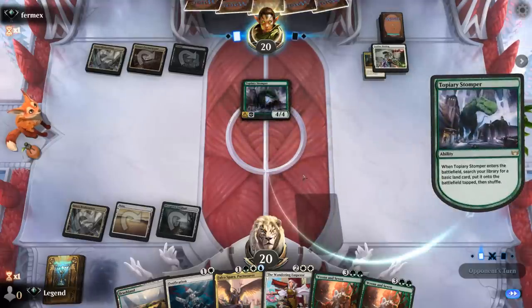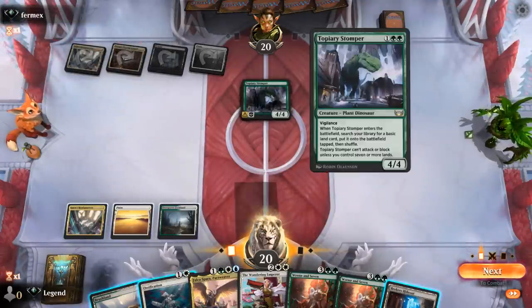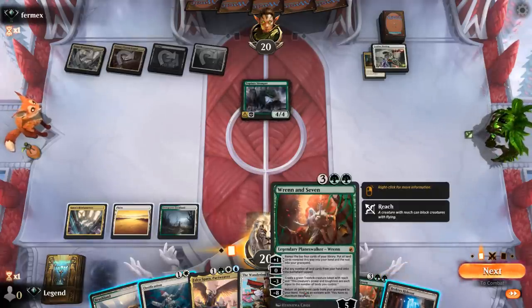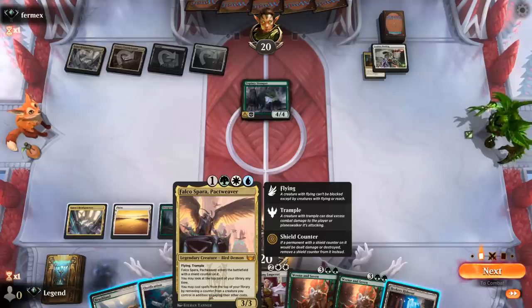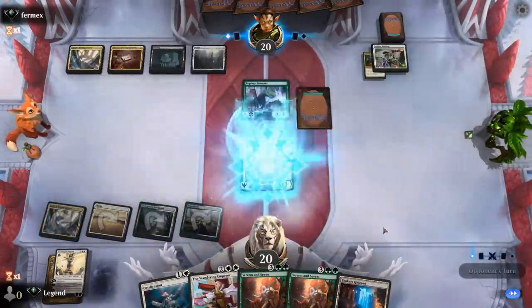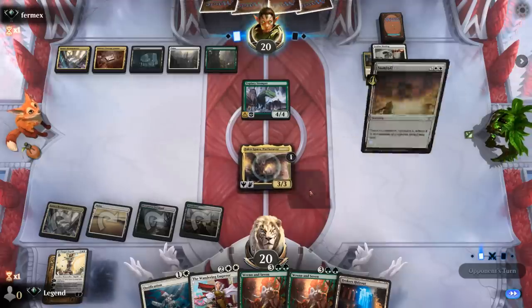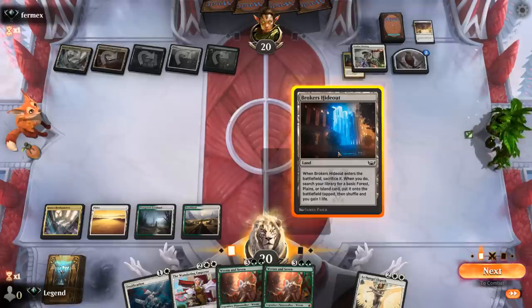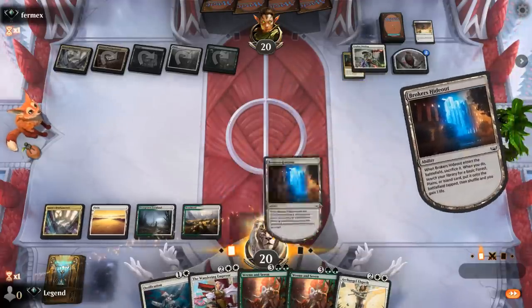Stomper will ramp, and then we might see Invasion of Zendikar next. Without another land as their top-deck they wouldn't be able to attack with Stomper yet, so I don't think we need to keep up removal. I drew a fetch land, so if I want to guarantee Ren and Seven next turn I wouldn't be able to play one of my four-drops. I think we're fine with playing a four-drop here — play Falco first, then next turn Wandering Emperor. Elspeth is now also an option. They do have an extra land so an Invasion could be bad news. Sunfall gets around our shield counter, so probably go for Wandering Emperor over Elspeth — although with no creature to immediately exile with the minus two, maybe it's fine to just play Elspeth and make a 1/1.